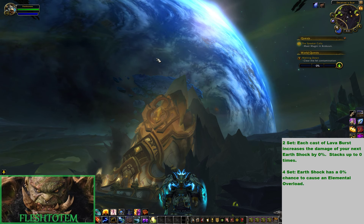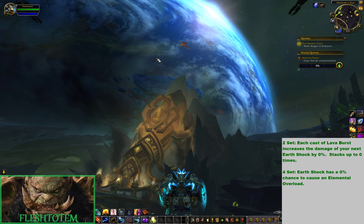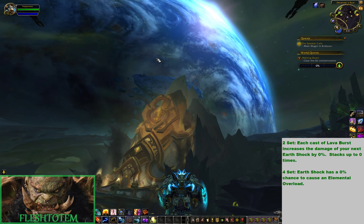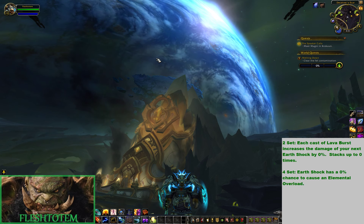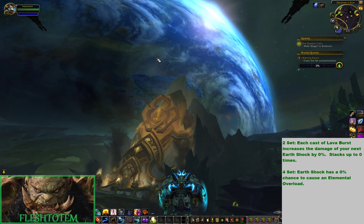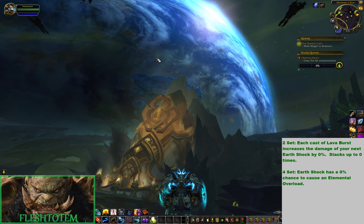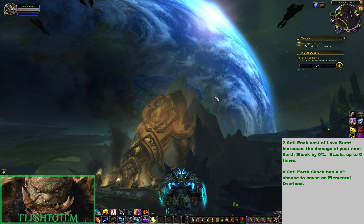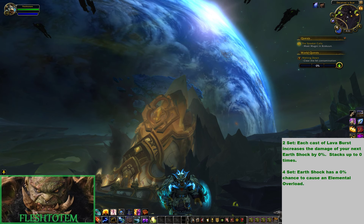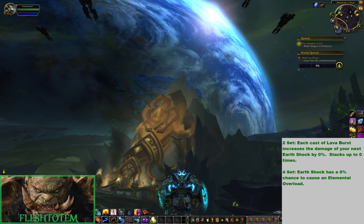So if I was saying it's 10% per cast stacking up to 5 times, maybe Earthquake gets 5% — so your next Earthquake deals 25% more damage. That actually seems really weak, so maybe more than that for Earthquake. But something that gives it some AoE benefit so it's not just another tier set with complete no use on AoE, where the only reason we'd use it over a tier 19 situation is because of the higher item level. I understand you can't have every single tier set perfectly balanced for AoE and single-target — it just doesn't work that way, so we can't always expect the best of both worlds.